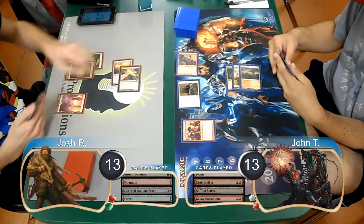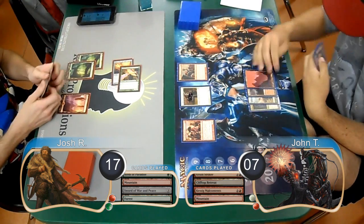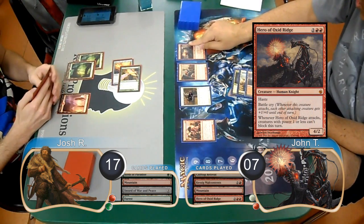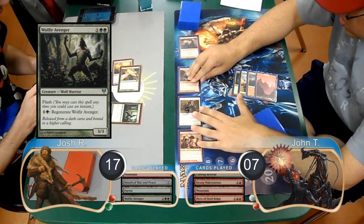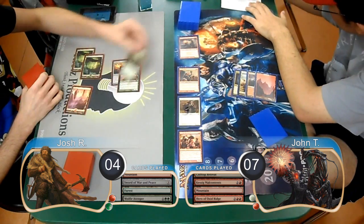Josh attacked with his bird again, making the life totals 17 to 7. Then John played a Hero of Bladehold on his turn and attacked with the team. Josh flashed in a Wolfir Avenger and blocked the hero. He then took 13 damage, going down to 4 life.